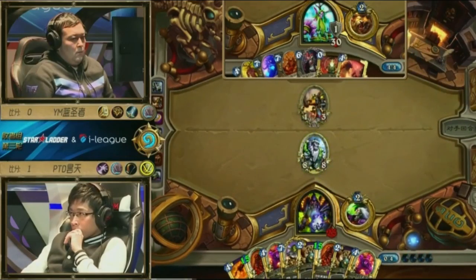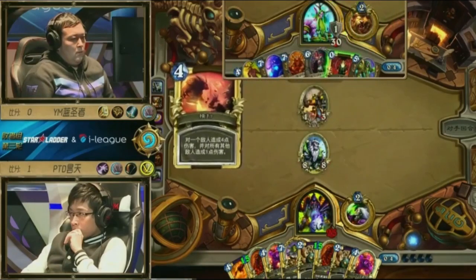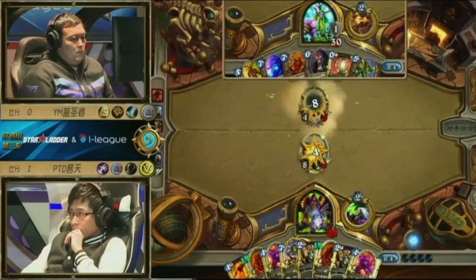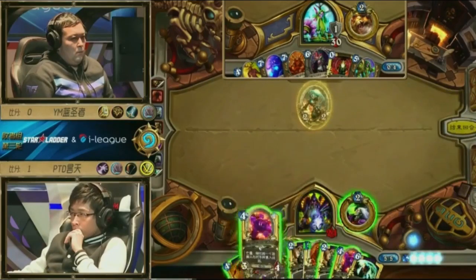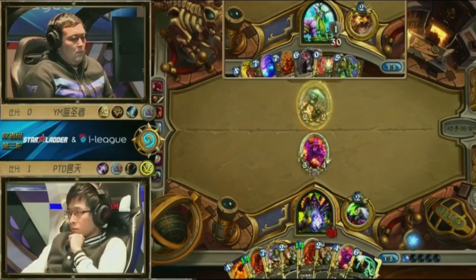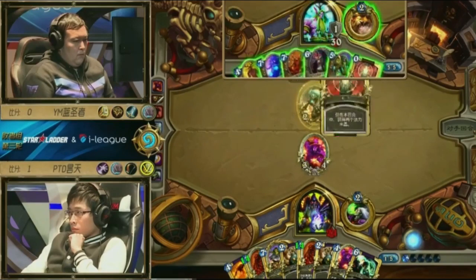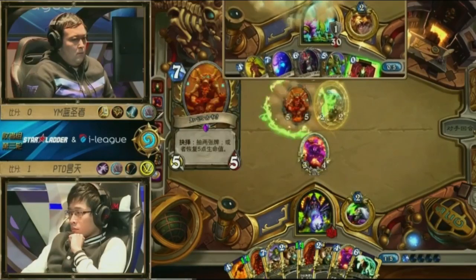The Giant does come down, so Robin is sitting on a good answer to it. He'll keep board as well because the Shredder is going to give him another minion. Things are looking okay for Robin so far. Getting Minibot out of Shredder is pretty reasonable most of the time — there's not much else you normally want from that. Another Innervate — so we can now Innervate out Ancient of Lore to draw some cards, or Innervate out an Ancient of War. But I guess Lore is definitely going to come down here in case he draws something a bit more deadly to Innervate out next turn.